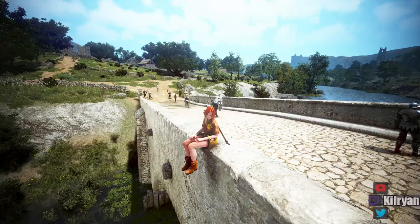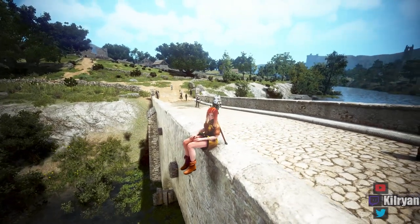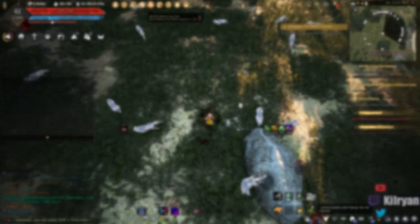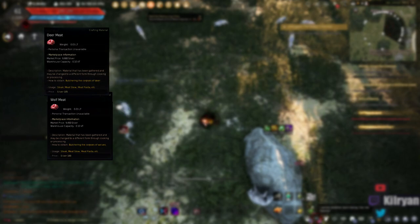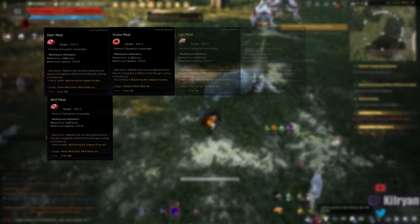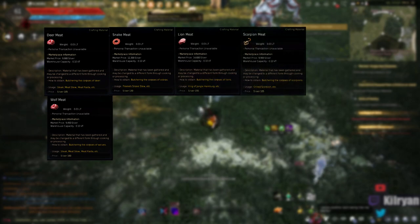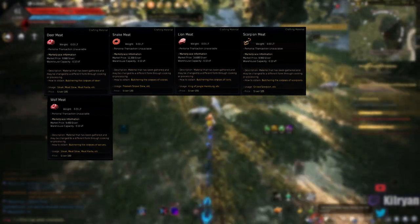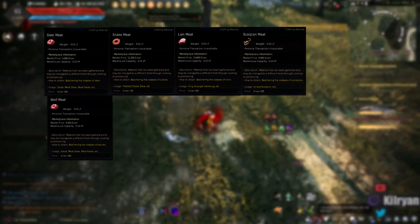We'll go over mastery gear a little bit as well. The first thing I want to do is address the drop table of butchering as a whole. First and foremost, obviously meat. The five meats we're going to be talking about here are wolf and deer meat, which can be interchangeable, snake meat, lion meat, and scorpion. I'm going to show the different spots available for each of those locations and the rotations I personally use for them.